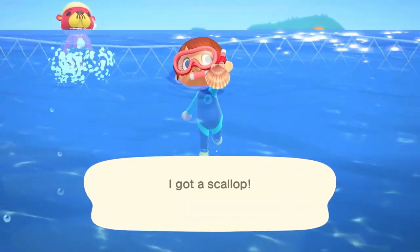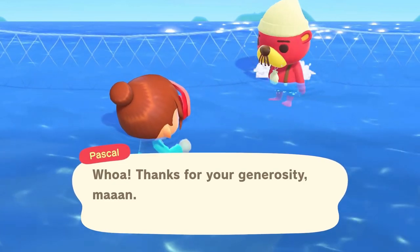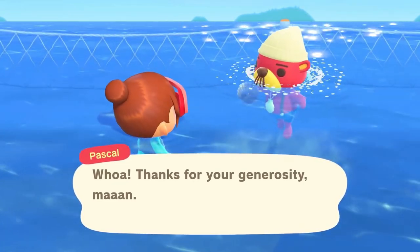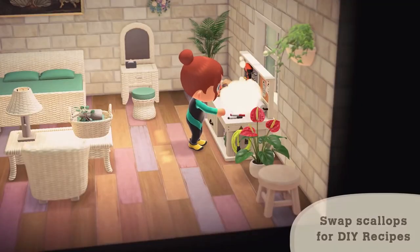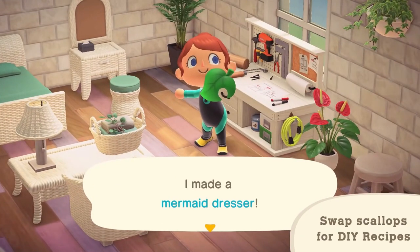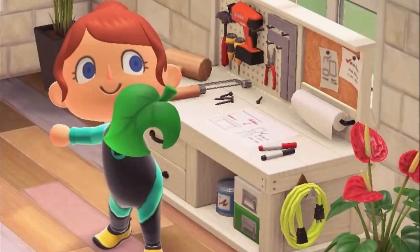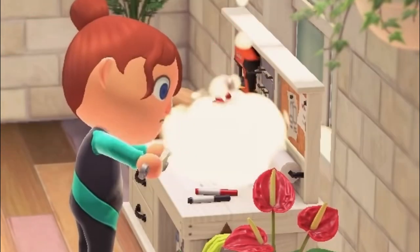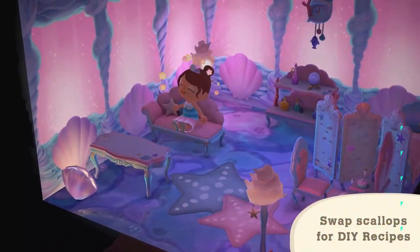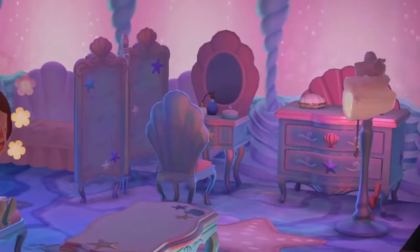Now I want to talk about the visiting character — you're gonna start to see a visiting character showing up in your ocean known as Pascal. You're going to be able to donate some of the items to him and he'll actually give you the DIY recipe for various things. Going further in the trailer, you can see there's a person building a DIY recipe coming from Pascal, and there's an entire room built around seashells and this whole ocean scenery type of vibe — it looks really cool and I can really see a lot of different island designs coming from that type of inspiration.